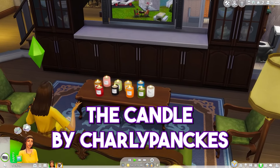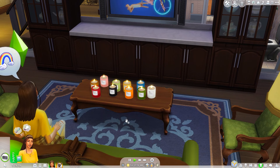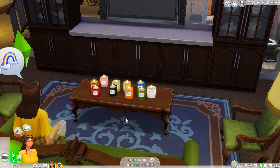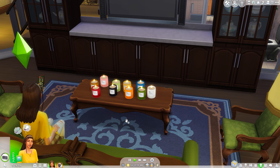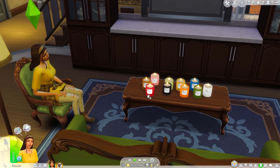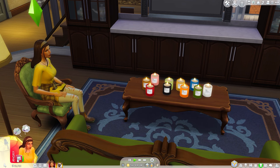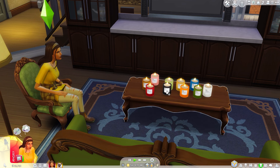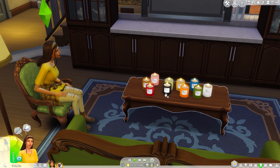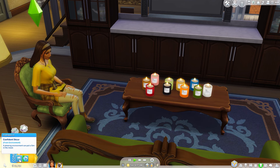Next is the Candle by Charlie Pancakes. This is a collection of 10 different colored candles, and each one influences your Sim's mood in a different way if you enable its emotional aura. For instance, if I enable the emotional aura for this red candle, my Sim became angry. And then enabling this black candle made her confident, so each one has a different emotion associated with it.